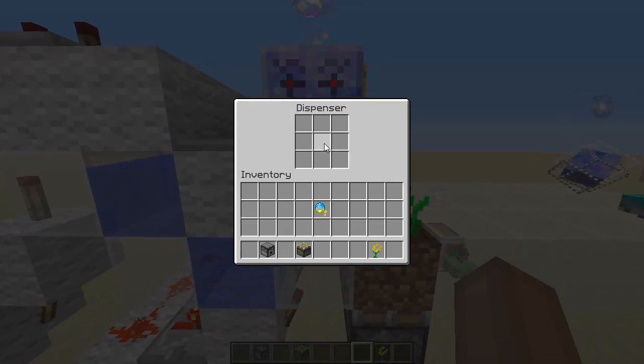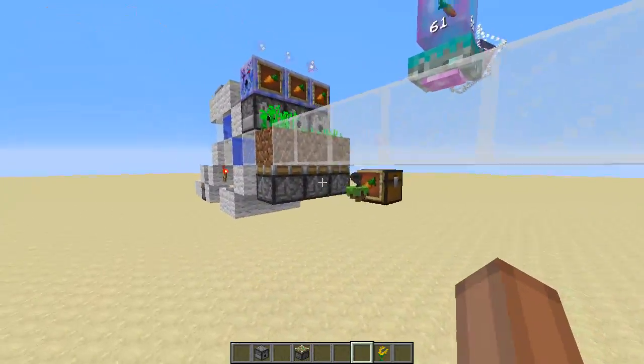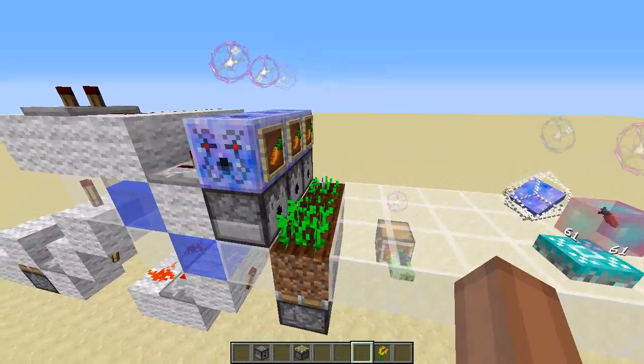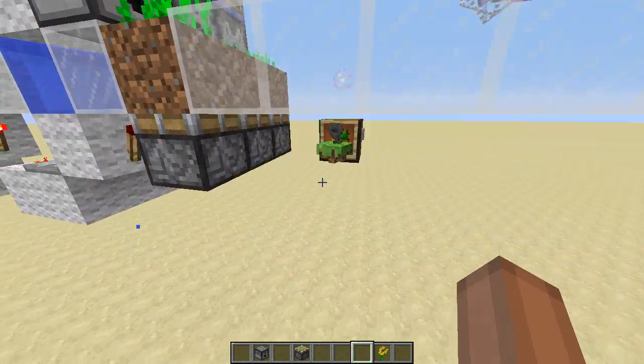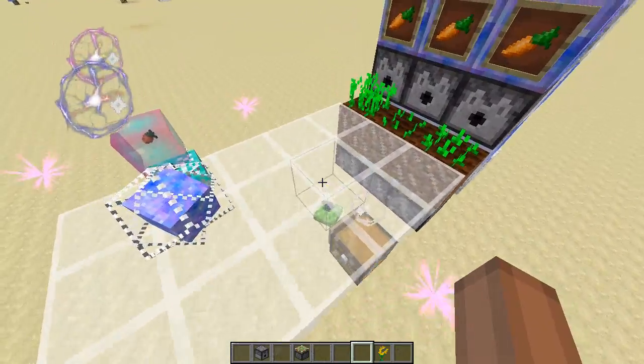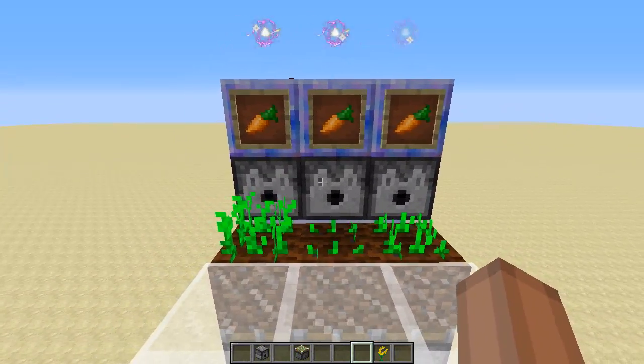In Botania, dispensers can place crops as well. So it basically just triggers some dispensers. These are corporea funnels, which refill the dispensers. The bulk of the carrots is kept underground. And some Hopperhawks — in the trust for the Hopperhawks — pick them up. And the corporea funnels put them back in the dispensers.